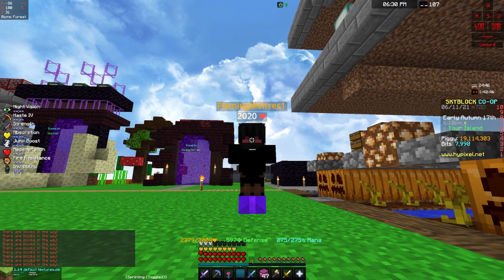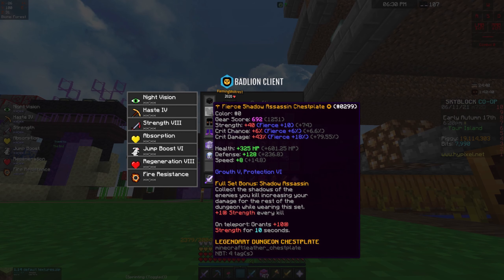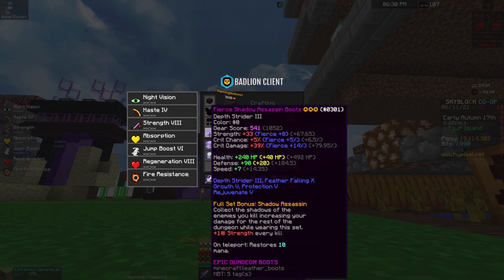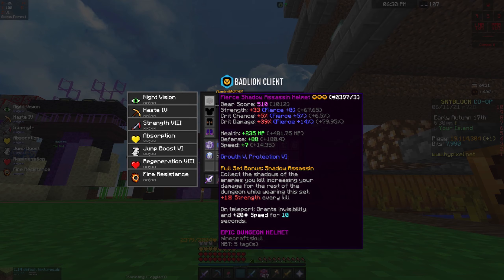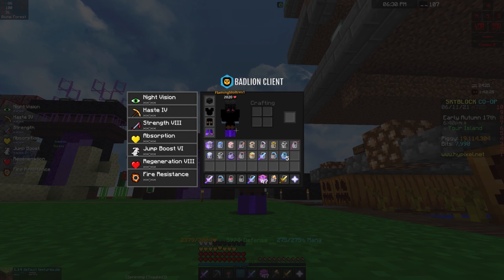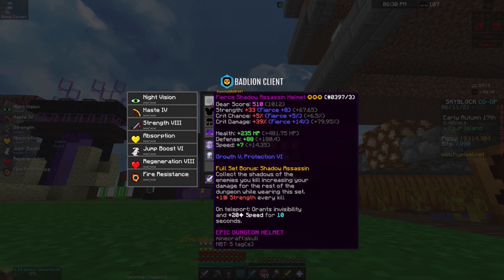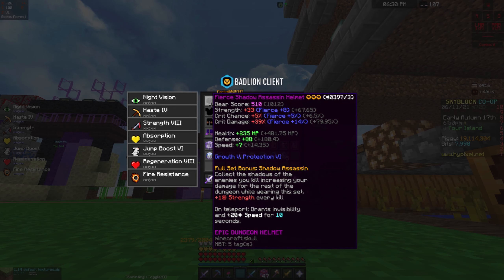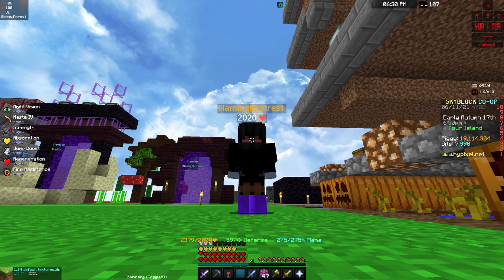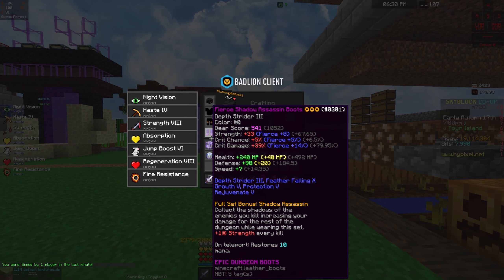You're gonna want to get a Shadow Assassin chest plate. As you can see I'm looking at the boots — you want the helmet and the chest plate, you want the full set of Shadow Assassin. Make sure it has at least Growth 5; one of mine has Part 6, it's not fully hot potato'd, but the boots are.